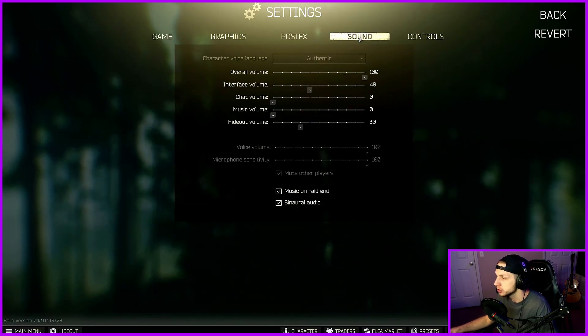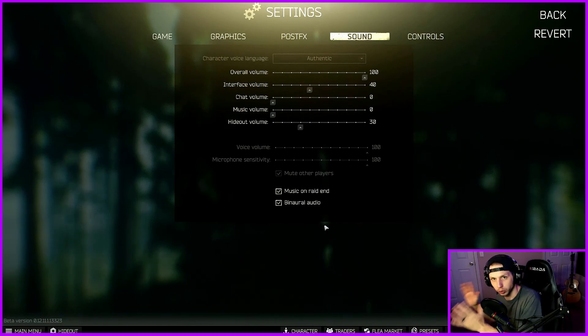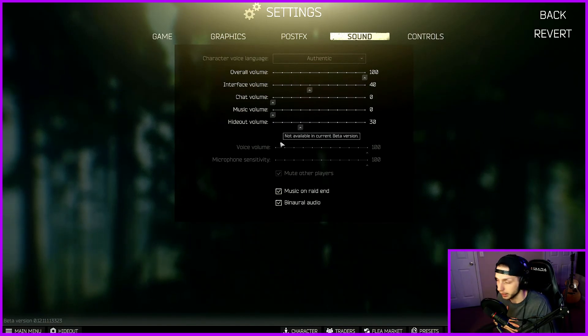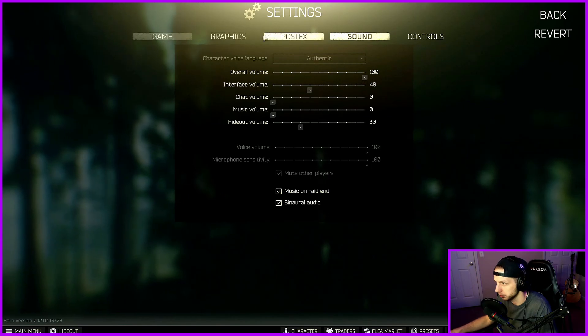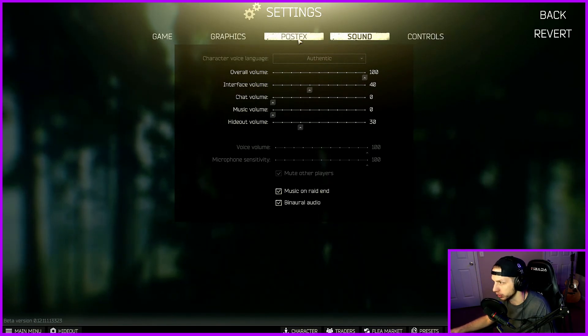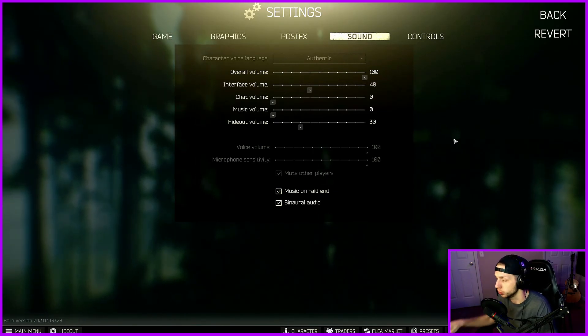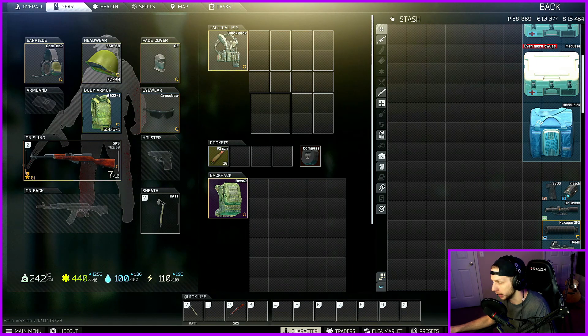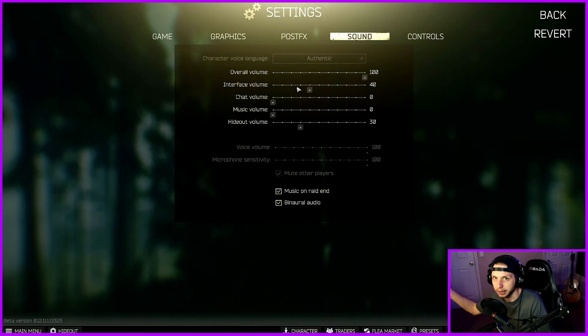Let's touch on sound here. Sound in this game is not balanced — it'll be really quiet one second, and then the second a gunshot goes off, you're getting tinnitus essentially. I'm going to go through this and then show you guys something real quick in a quick little excerpt video, something that I use that has helped me tremendously. Basically: overall volume is set to 100. Interface volume is just the volume of you interacting with your menu, and also the volume of your interface whenever you're in a raid. I would highly recommend having this not too high, because you want it loud enough to hear things but also quiet enough to hear outside stuff as well — so if you're looting a scav or a body, you can hear if somebody is walking up on you.